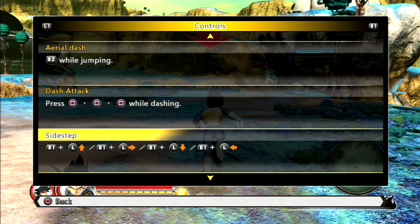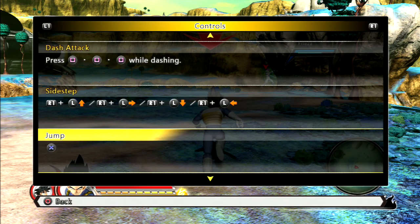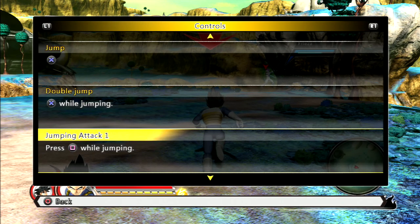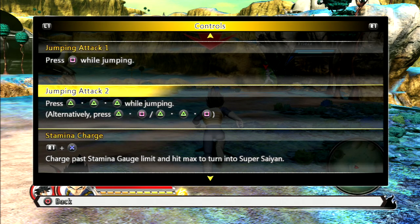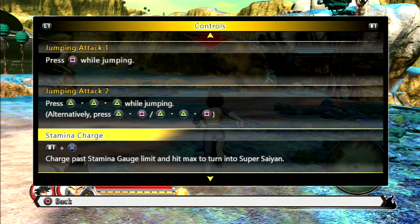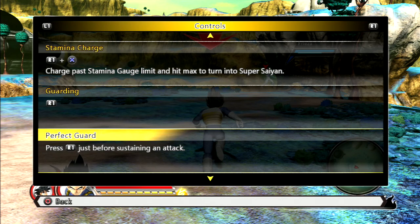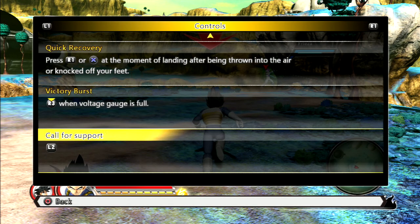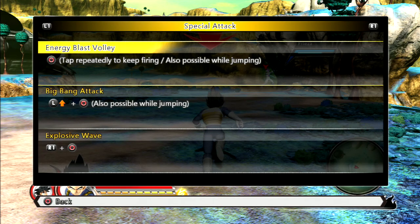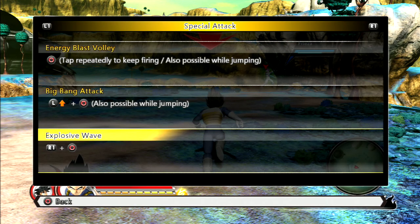He's got a dash and he can actually fly through the air as well and combo while dashing. Double Jump. His jumping attacks get very complicated here with triangle button presses available. You can go Super Saiyan — I doubt it gives you a damage buff, it's probably just visual. He's got Energy Blast, Volley, Big Bang Attack, and Explosive Wave.